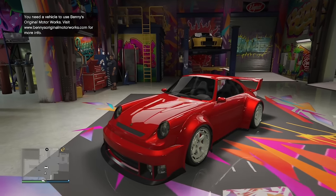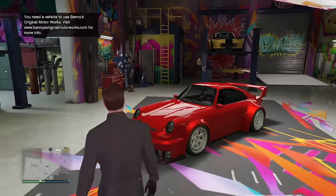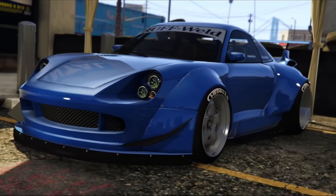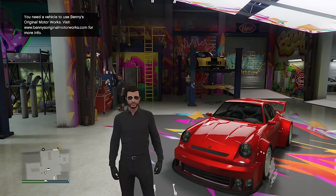The Comet Retro Custom is probably a prime example of Rockstar adding a car heavily influenced by the players of GTA Online. In a fan-made trailer dubbed 'Tuners and Outlaws' by GTA Wiseguy, he had a wide-body Comet, and everybody wanted it. Rockstar actually added that car — just the older version, which I'm fine with.